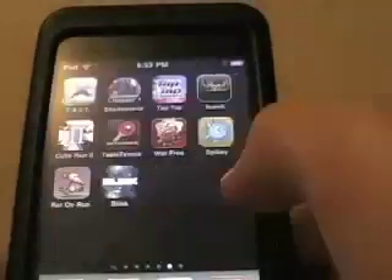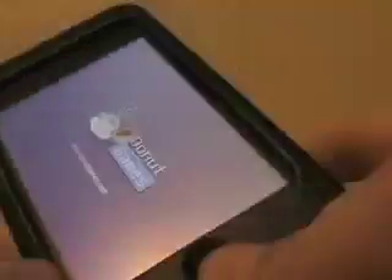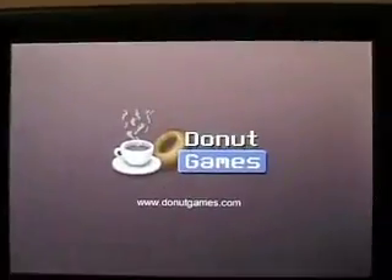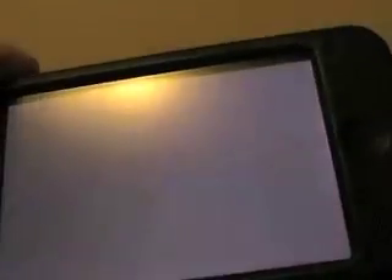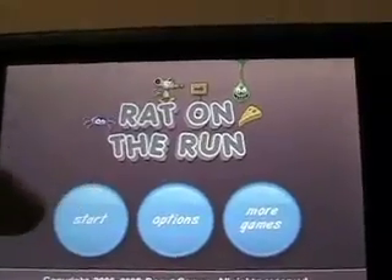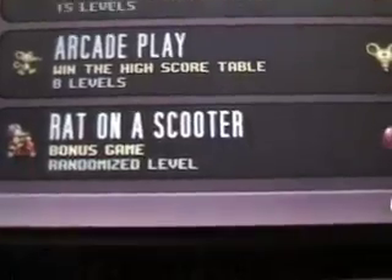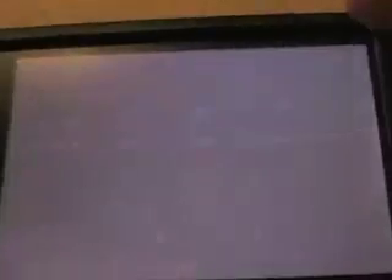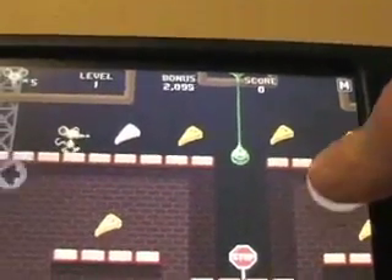Next is going to be called Rat on Run by Donut Games — this is temporarily free, so go check it out now if you're interested. A lot of their apps are going to be on sale for free now. It has three modes: challenges, arcade play, and Rat on Scooter. I'll go to arcade play first. You see these arrows — you just tap on one for which way you want to go.